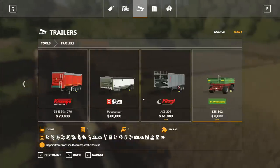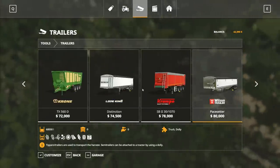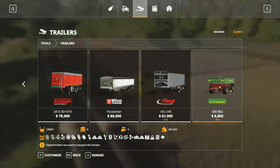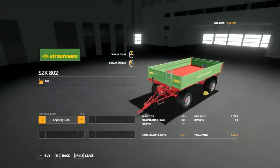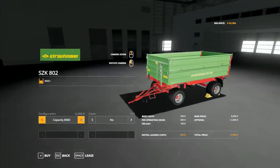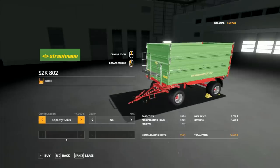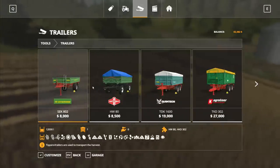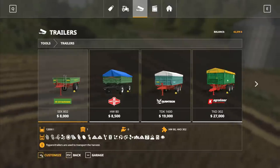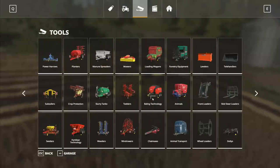Let's have a look over in the trailers section. There's a mod in here - we've got the Friegel which has been there for a couple of days, but we've now also got this Stroutman. This one's quite cool - it's like the other Stroutman but slightly bigger. You've got 4,000 liters there, with the loading bale wagon as the standard, then 4,000, 8,000 and 12,000 options. It's got turntable wheels on the bottom, which I thought was a nice little touch.